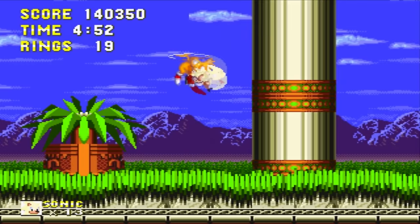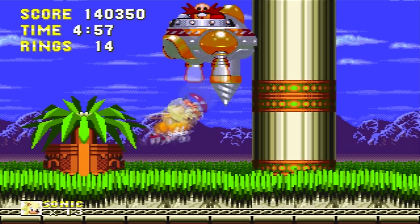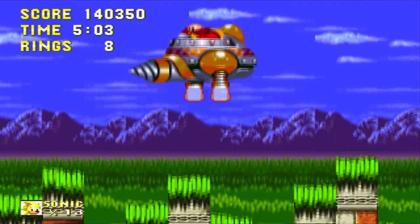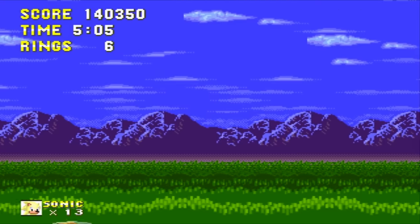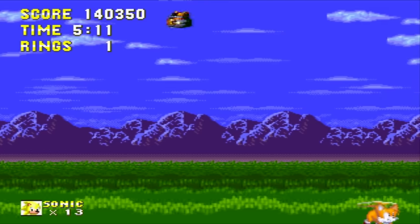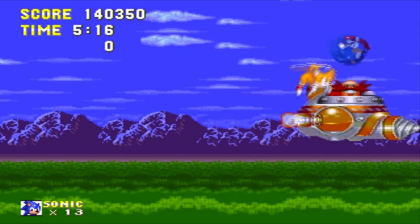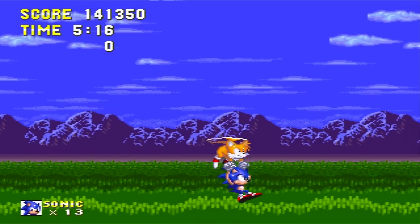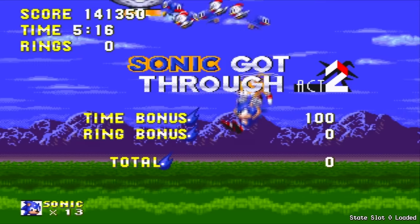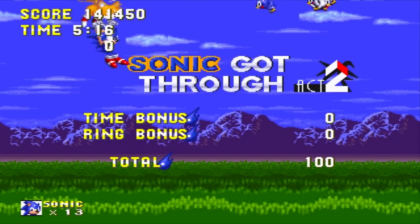Now we're gonna go ahead and face off against the boss right there. This is where I died a lot too, because this boss is annoying. I'm actually going to take it easy and let you all see the phases for this boss. Basically, Tails carries Sonic, and you're supposed to carefully guide Sonic to hit Eggman right here. We actually did it! And if you do that just right enough times in the air, you'll just take him out — he's done. But it is very, very annoying because he has his drill and stuff, which will get you.